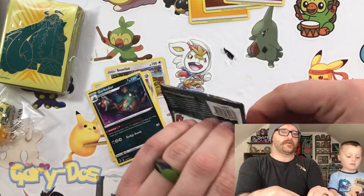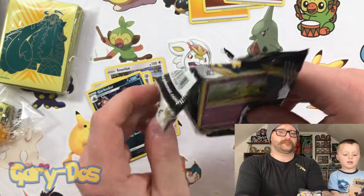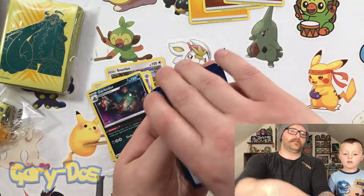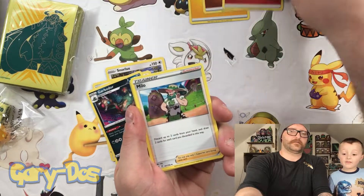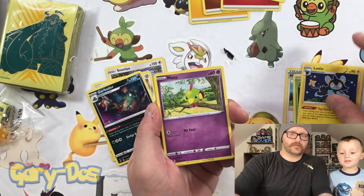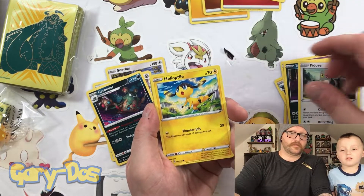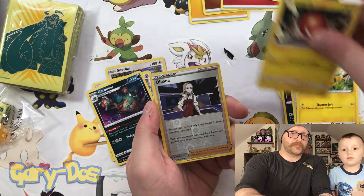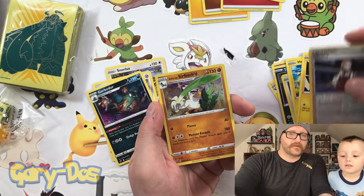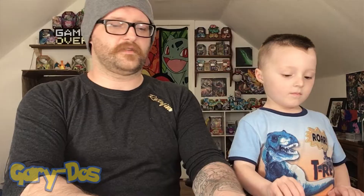We do have a few gaps in the cards we've seen — let's see if we can get some of those cards. Here we go — Fighting Energy, Meelo, Shuckle, Luxio, Natu, Trubbish, P-Dove, Voltorb, Reverse Holo Oleana, and a Holographic Galarian Sirfetch'd. Okay, that's a nice rare — a few rares so far.